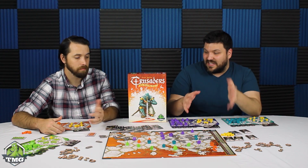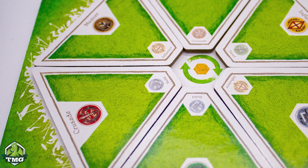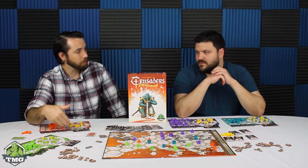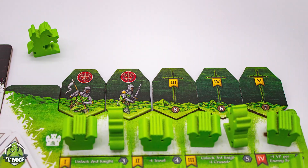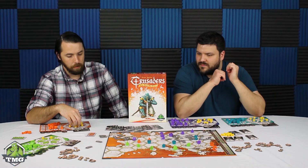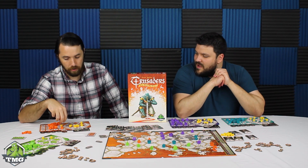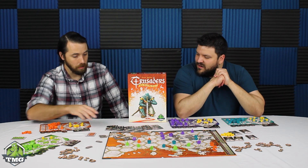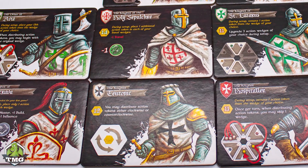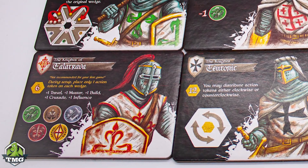The base actions are travel, build, influence, crusade, and muster — so there's five of them. You need to muster to build your army stronger; that's how you get the extra crusade icons so you're stronger to battle. It would be really hard to battle the level eights and nines if you're only using the tokens you're given. At the beginning of the game you select the hero you're playing as, and they start with different amounts of action tokens.